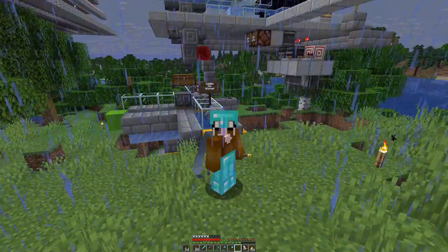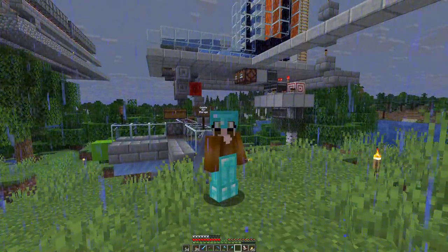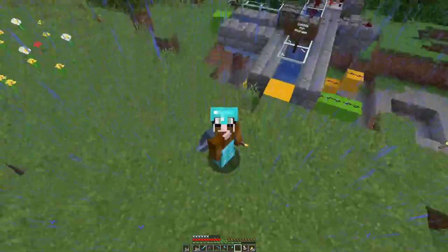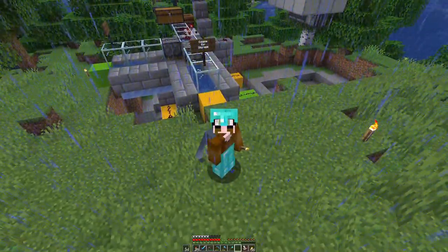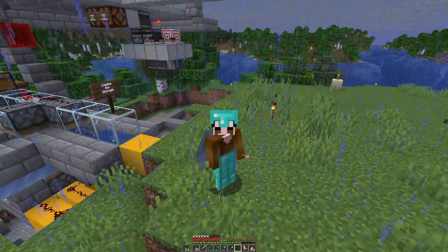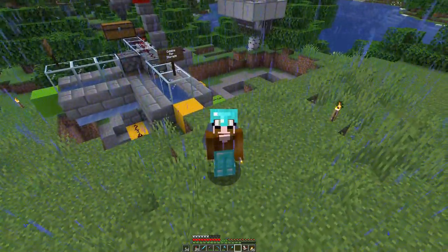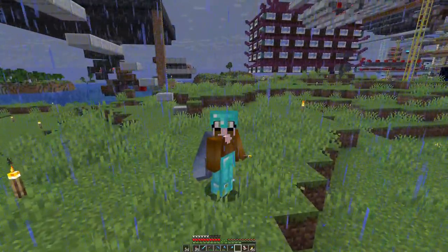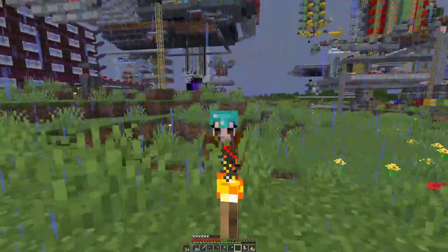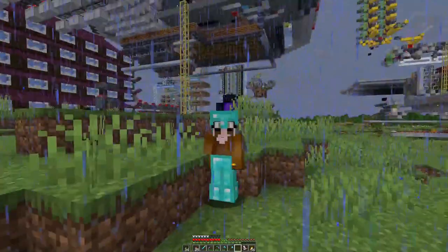We have this cobblestone generator back there, and we want to deliver shulker boxes of cobblestone to our storage array or to the smelter. For that we need some waterways to go around, and as you can see we need to dig out a bit of a trench going this way. This one goes to the storage, so probably a bit over that way and then over.